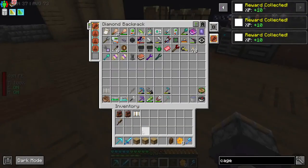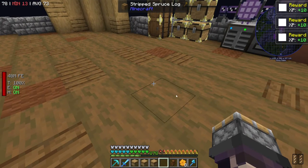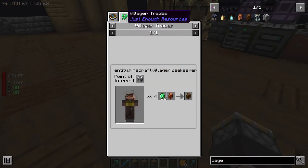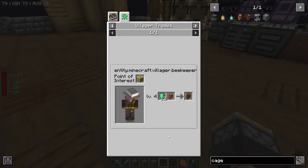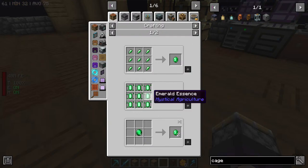My thought is to try and actually get these bee cages automatically, or well semi-automatically, because I'm not sure if we could really get these automatically — you need emeralds, and I really don't have a good way of getting emeralds unless we did Mystical Agriculture of course. That is a Supremium.